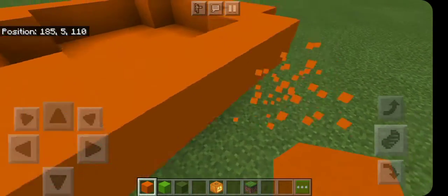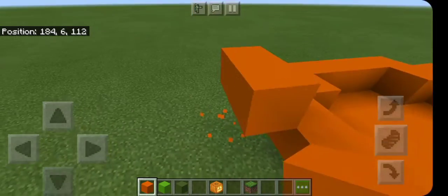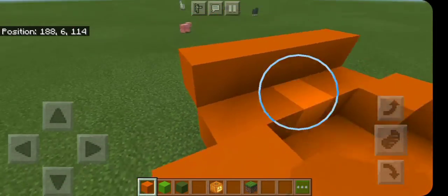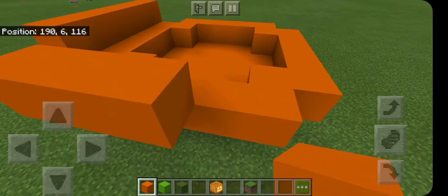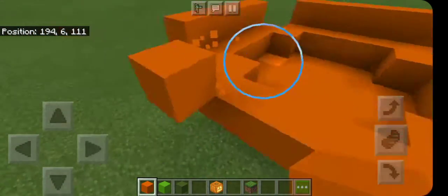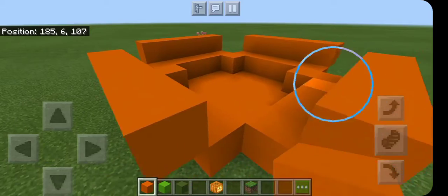There we go, so it looks like that. Now, you'll want to go diagonal and up 1 to bring all 5 of those blocks — do it on every side. All 5 of those blocks of orange concrete or wool, just bring it up and diagonal by 1 on every single side, like this.